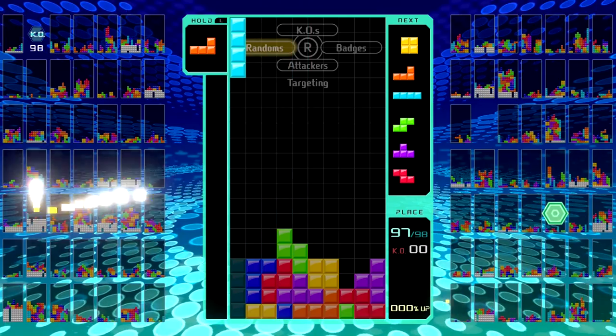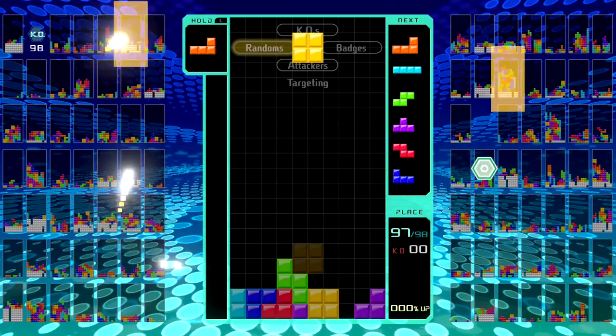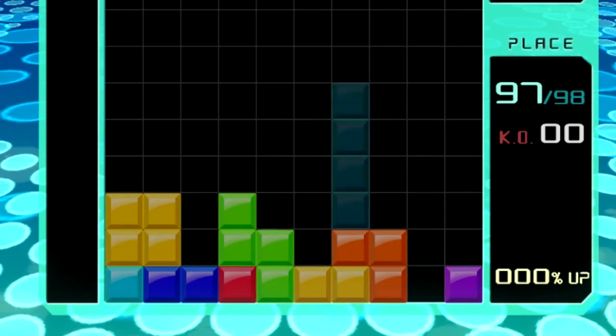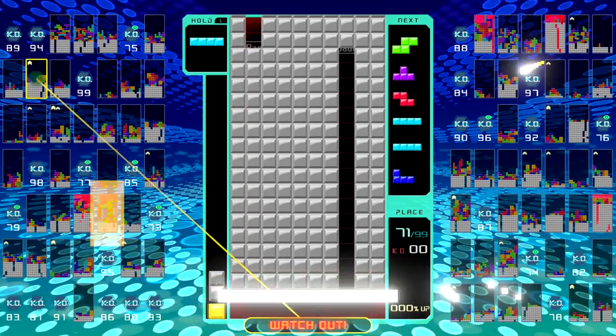To be fair, Tetris is pretty straightforward. You gotta place your shapes in such a way that you can create a horizontal line, and that line will disappear. Once you run out of vertical space, you lose.